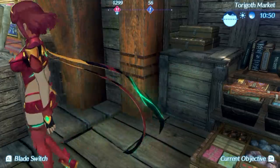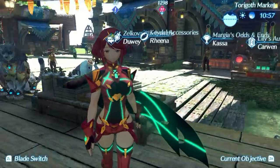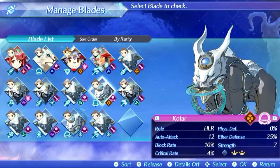Rex says yes to a mercenary job of sorts, and long story short, he comes in contact with this girl with red hair. Her name is Pyra. She is a blade. A blade is a sort of entity that you use in battle, and you have to be a driver in order to have blades. You can have several blades — kind of like Pokémon, they are your weapons. One blade can be a tank character, melee character, sword, or axe. You have your choice there.